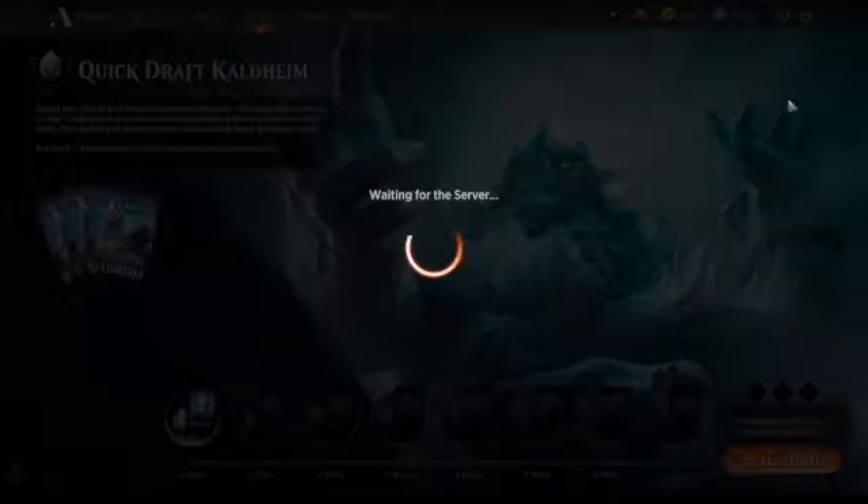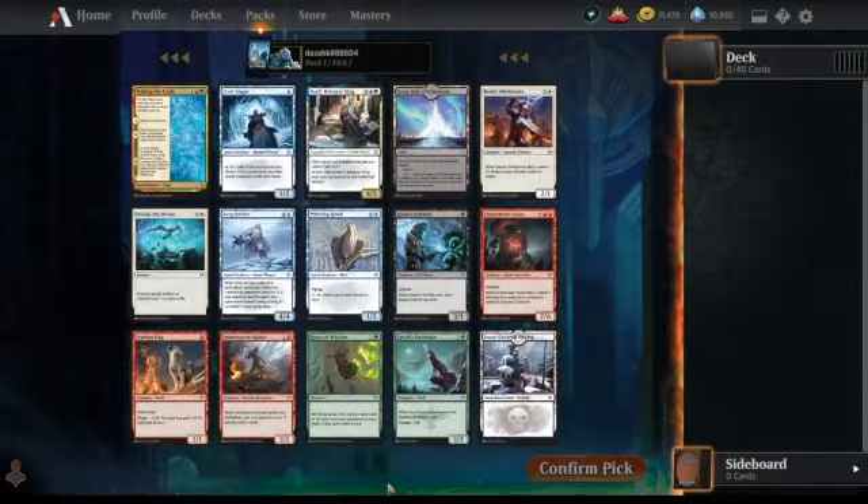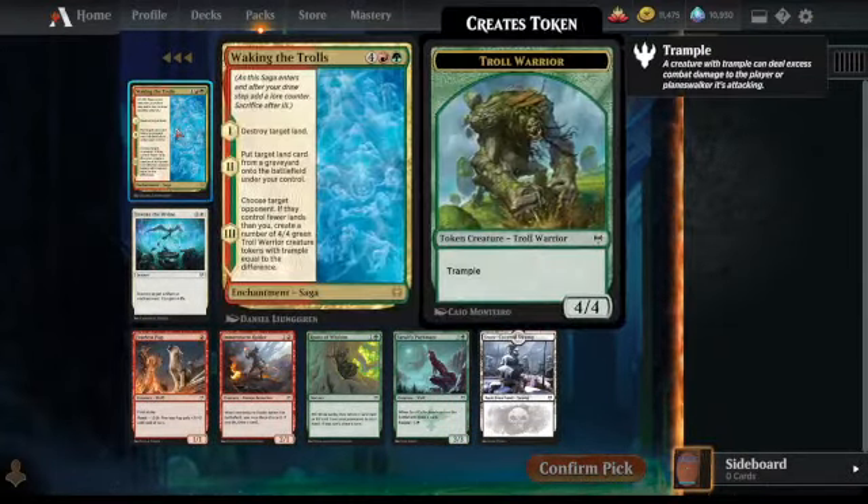Let's just start it off here. I'm just going to double check everything's working. And I have just read another guide, so let's first pick this rare. I am trying to improve my collection. Green-red — I think this is a pretty good finisher, isn't it?